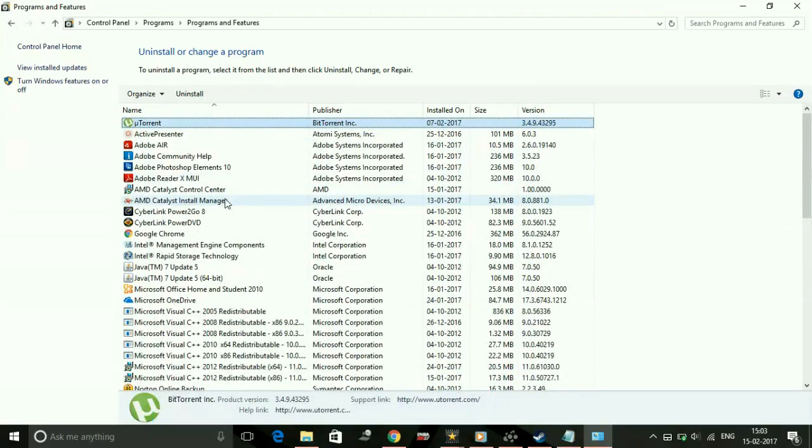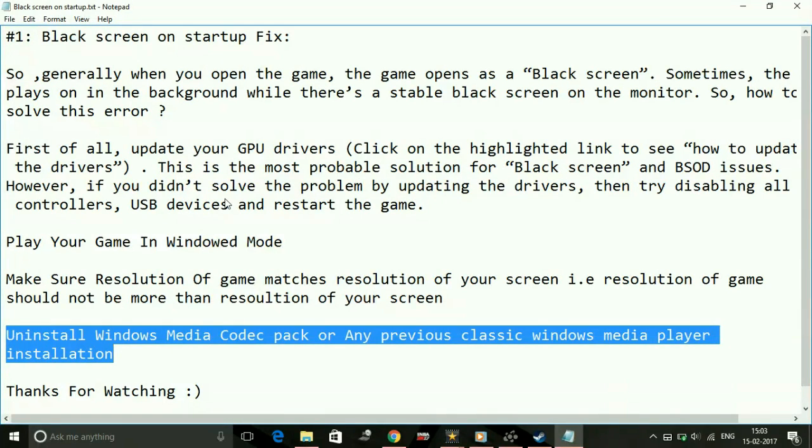I'm not showing any codec packs because I've already uninstalled them, so there's nothing to uninstall on my end. But if you have any, just uninstall them and restart your PC, then try running the game — it will surely work without the black screen on startup.